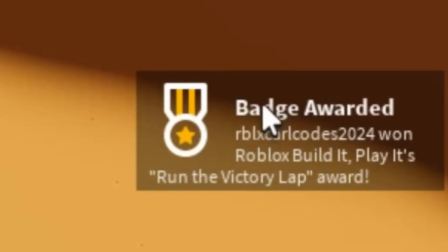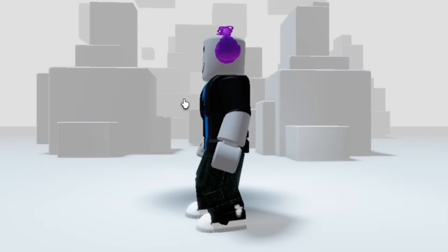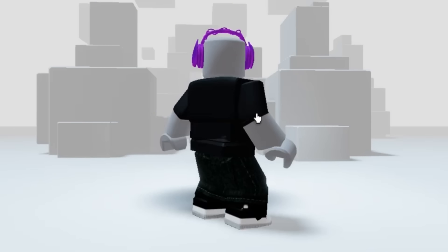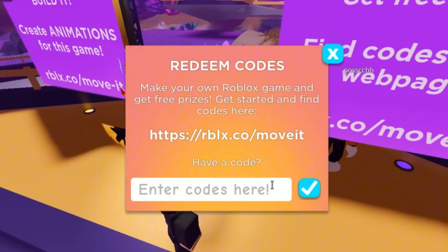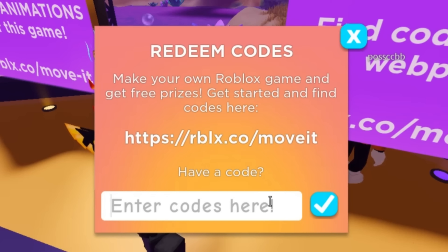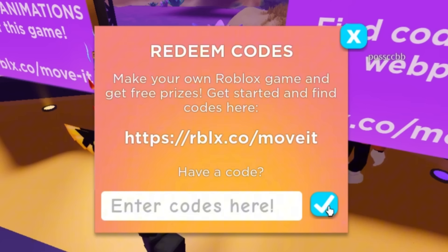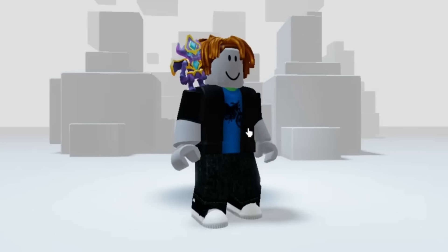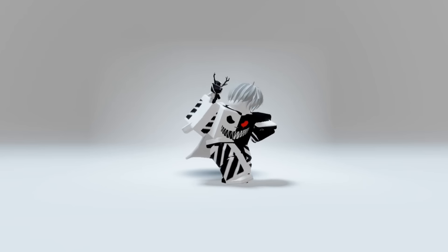Now for the fifth code, type 'Victory lap.' Here's the badge for the code, and this headphone item is what you get. And here's the badge for the next code — type 'World alive.' Here's the badge for the last code, and this item on my shoulder is what you get. Anyways, that's all for today's video — like and subscribe, bye!